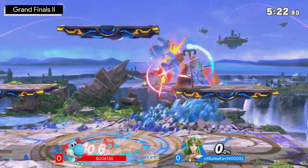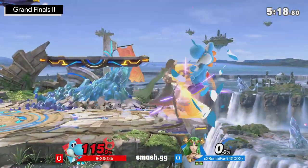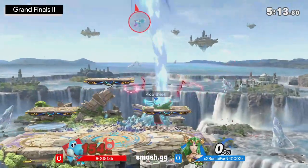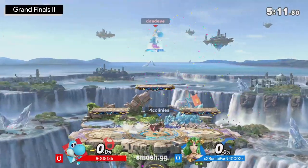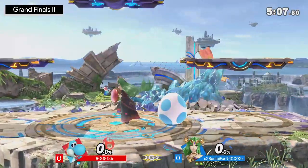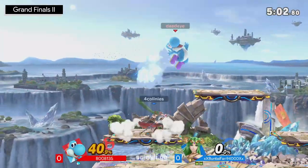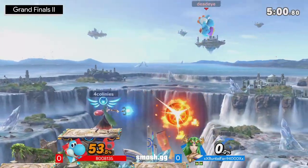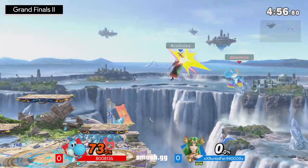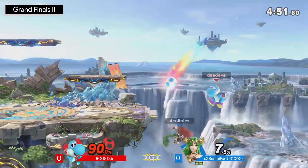A little bit of invincibility — I still commend Amante going for the down-b, as it lasts quite a long time and could potentially beat out the invincibility from the angel platform. But Buntaifan with such a lead — two stocks to one — rewriting the entire script of how these two played originally before the reset. Back on Battlefield it was Amante having so much fun on the stage, but now it's Buntaifan taking all the control. Great setup on the explosive flame trying to stop Amante on the landing.